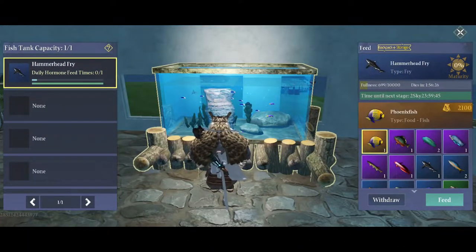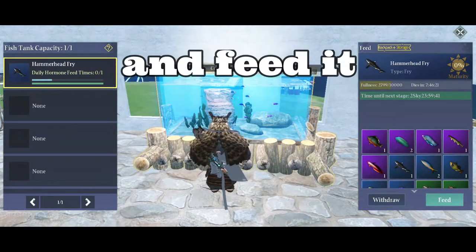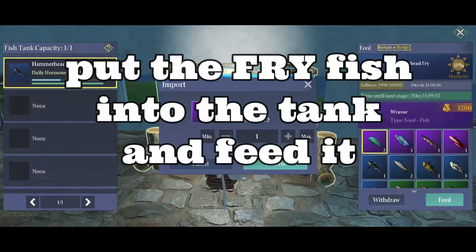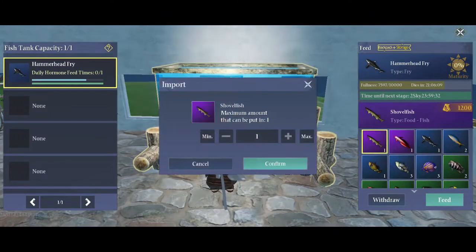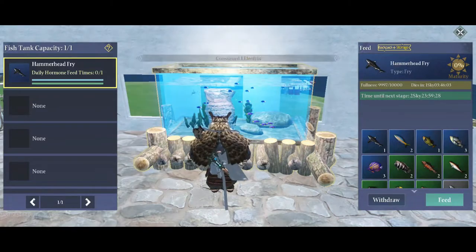Once you have the fry fish, go back to your home and put the fry fish into the tank. You must feed the fish using other fishes that you have caught. Your mission is quite simple — you just need to keep the fish alive by giving it enough food until the fish reaches 100% maturity stage.